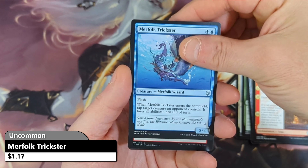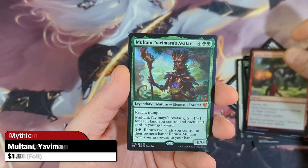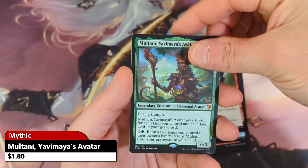Then we've got a Merfolk Trickster — nice hit there. Then a Foil Fiery Intervention, and our Rare is going to be actually a Mythic: Multani, Yavimaya's Avatar. Very nice.